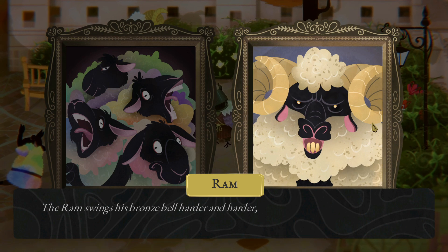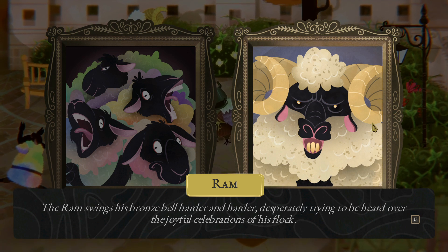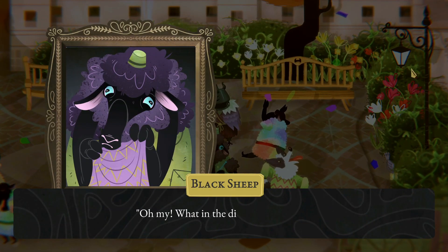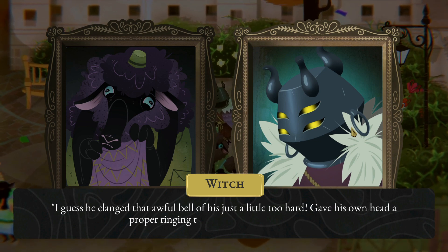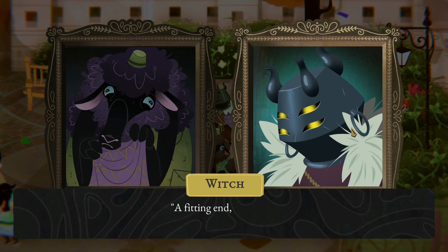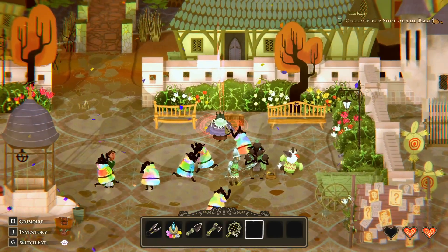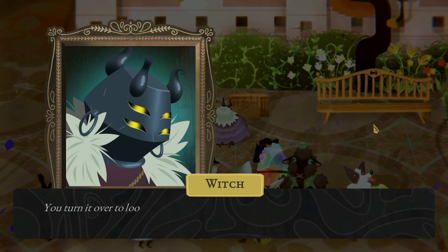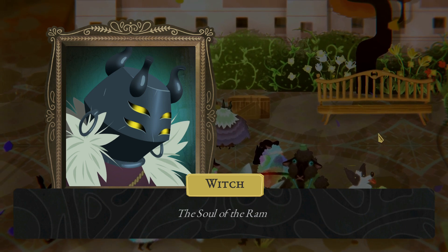The ram swings his bronze bell harder and harder, desperately trying to be heard over the joyful celebrations of his flock. Well, we got the ram. 'What in the dickens happened?' 'I guess he clanged that awful bell of his just a little too hard, gave his own head a proper ringing till it couldn't take it anymore.' He glanced over to the ram's empty soapbox. 'A fitting end, I suppose. A shepherd is nothing without his flock.' You pick up the bell, but not a sound emanates from it. Something is muffled. You turn it over and find that the metal clanger is covered in a familiar bristly white wool — the soul of the ram.